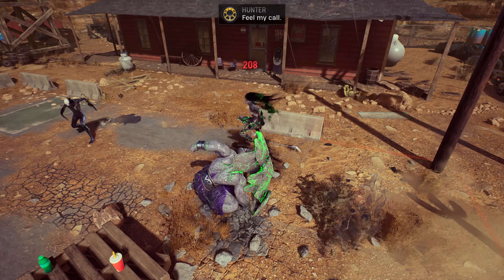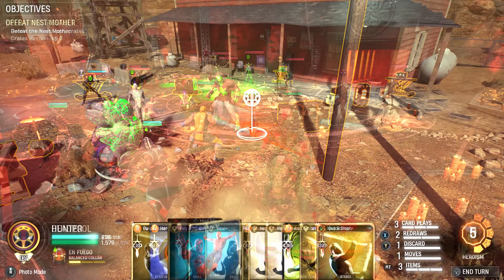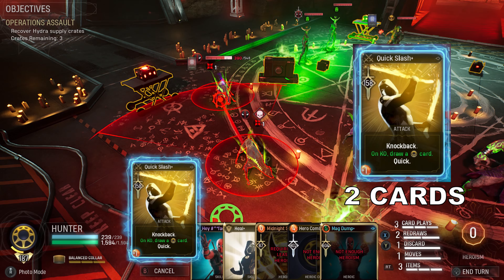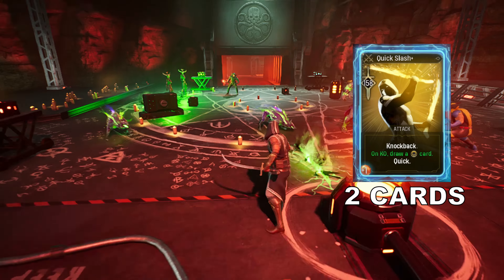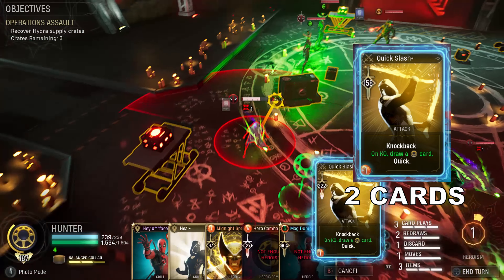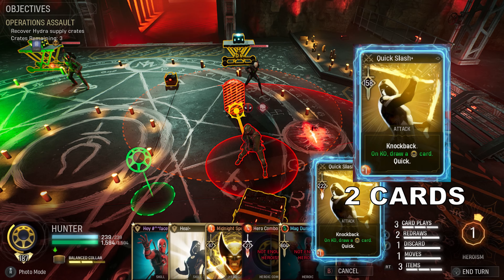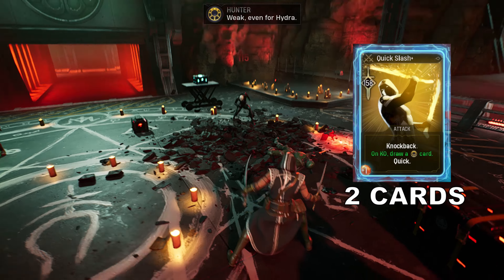Here are the cards for this build. 2 cards of Quick Slash modded with 'On KO, draw a hero card.' I always like to mod my Quick cards with drawing a card. The idea is that Quick cards refund my card plays and draw more cards, keeping more options in hand. If I draw another Quick card, that would lengthen my card plays even more. Quick cards are the best resource against minions. We want to draw a Hunter power card specifically, so that we can trigger the Balanced Color card. We need to play 3 power cards to trigger it — this is the reason we modded Quick Slash with 'On KO, draw a hero card' and not just any other card.